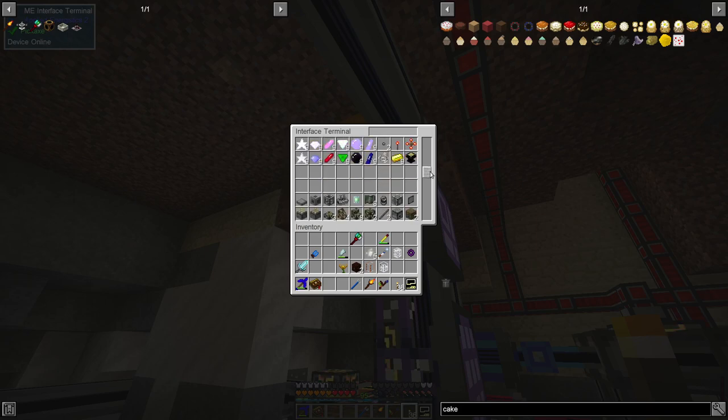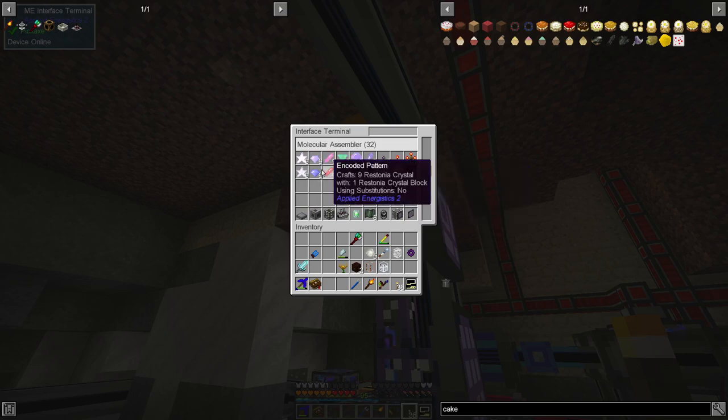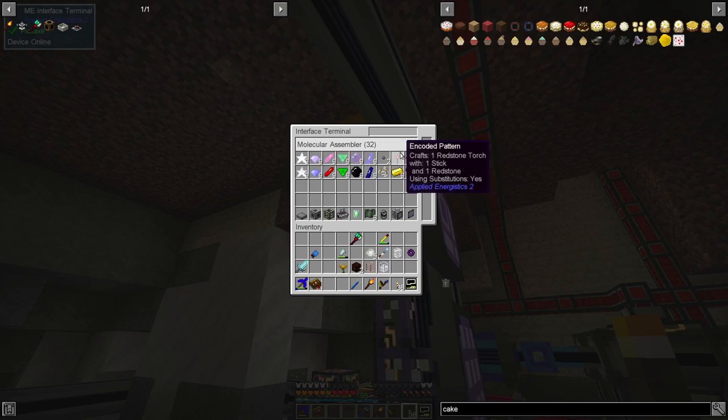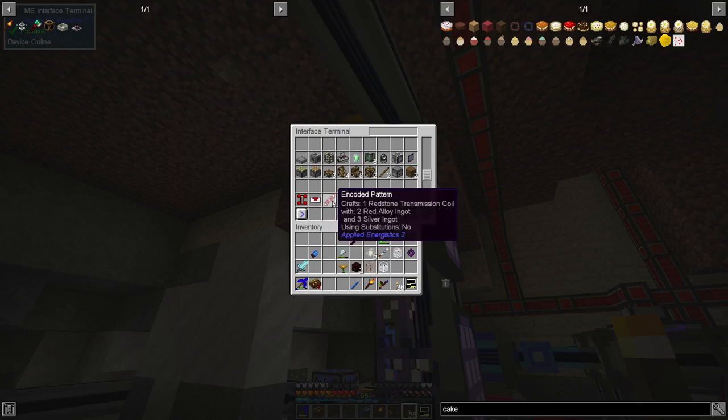Eventually scrolling down we get to the molecular assembler section — that massive section is all of those interfaces down in Al's tree. In here you can put a pattern for absolutely anything made in a 3x3 assembler. For example, we've got Inori crystals: turn one Inori crystal block into nine Inori crystals. You can make a redstone torch from a stick and a redstone. Then slightly more complicated ones — we've got servos now: one servo from three glass, two iron plates, and a redstone servo, and you can also make the redstone servo there. So if you request a servo it can automatically make all the sub-components.